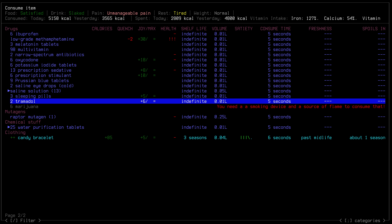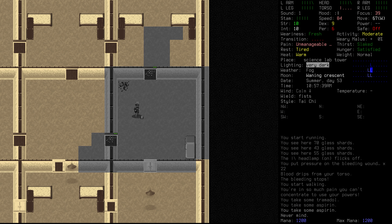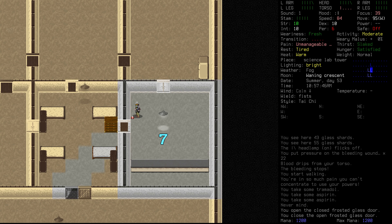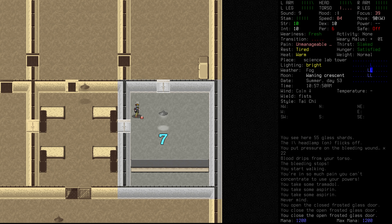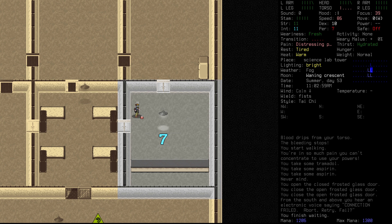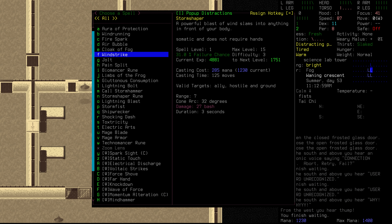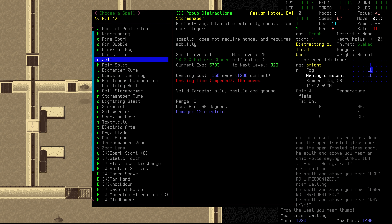We cannot afford to get hit again. We're going to take a tramadol — that will help the pain pretty quickly. Some aspirin as well, though it is still going to take time. We just cannot afford for it to see us now. We're going to have to wait, give it five minutes, keep our ears open. Those creatures are run enders.